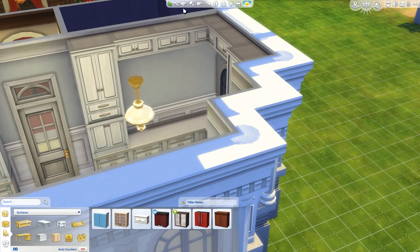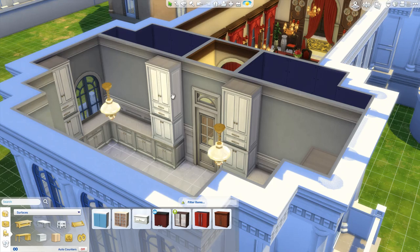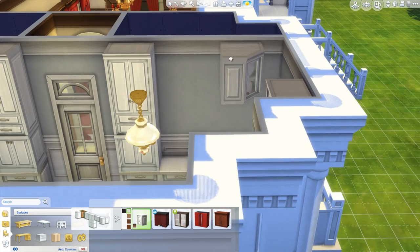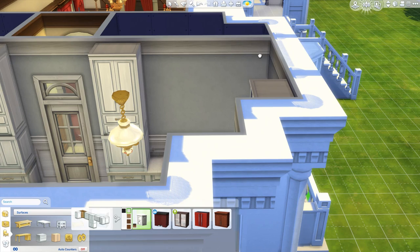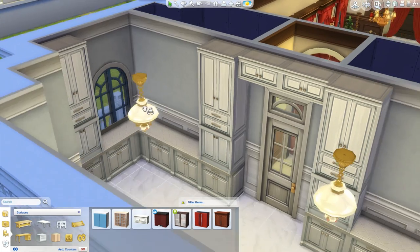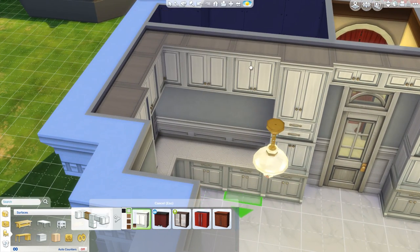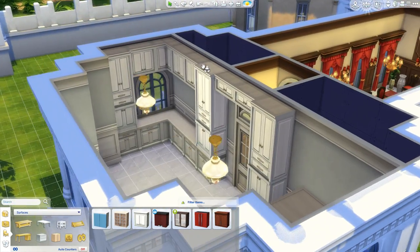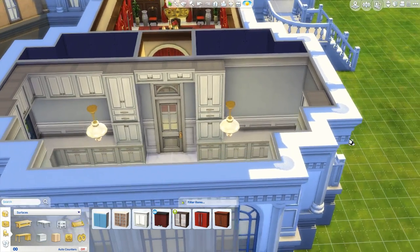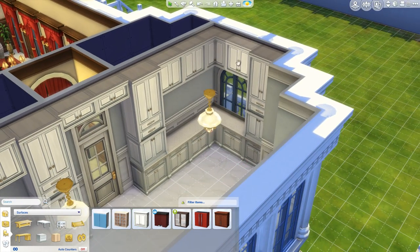I think I'm going to replace these counters with some larger ones instead. You guys can see that I use these floor-to-ceiling counters — some of you might think that's an excessive use of space. I want to use the corner ones but it's not going to let me, so it's just not worth it. You might notice me use some floor-to-ceiling cabinets more than I should, but the reason is: if you have a really high wall, it's not easy to make it feel like a room, because the higher your ceiling, the more open the room feels.